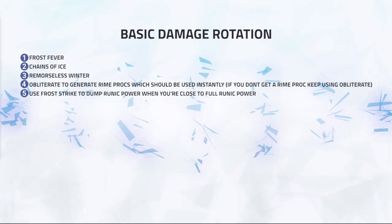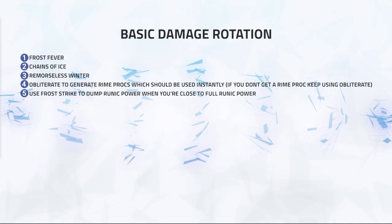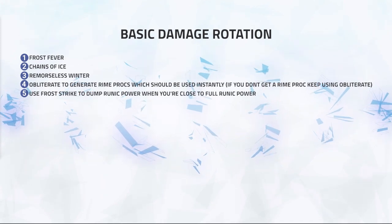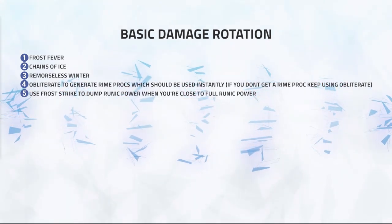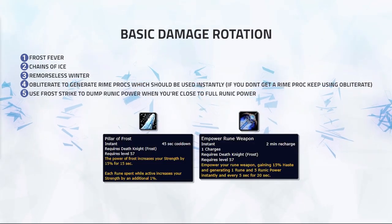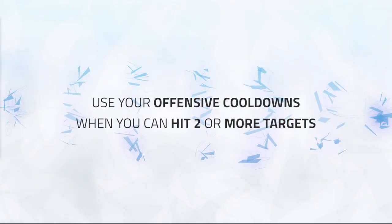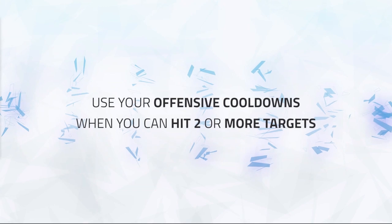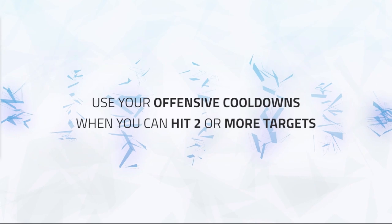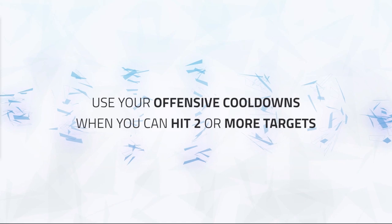Knowing your burst rotation is just as important as knowing your basic rotation. You'll want to use this when going for kills or wanting to force defensive cooldowns to sway the chances of winning in your team's favour. For Frost Death Knight, your burst is exactly the same as your normal rotation, apart from incorporating Pillar of Frost or Empower Rune Weapon just before you deal your damage. You ideally want to burst when you can hit more than one target due to your immense cleave damage and low cooldown on Pillar of Frost. If you can only burst one target, you may want to wait for crowd control on healers or make offensive setups with grips into stuns.